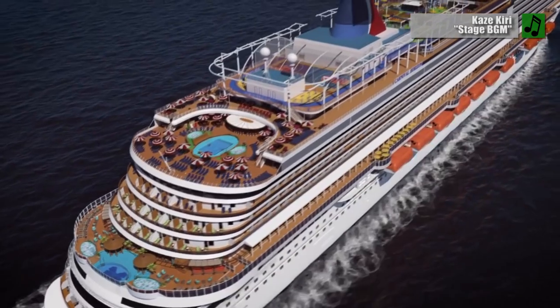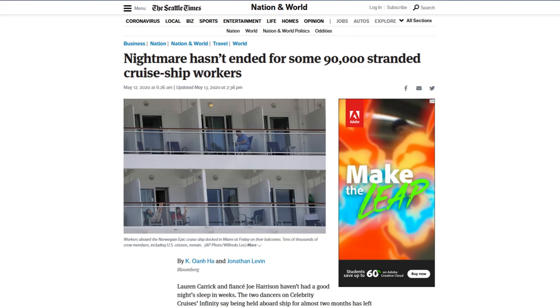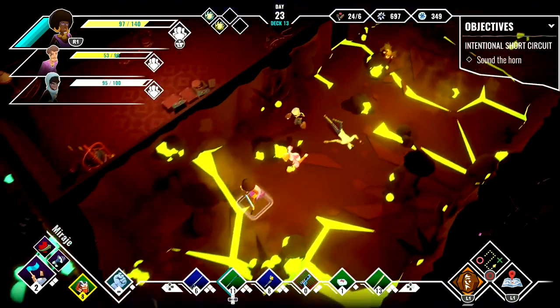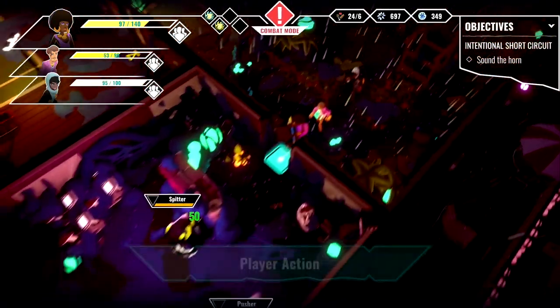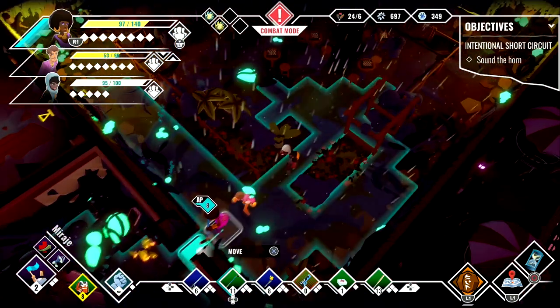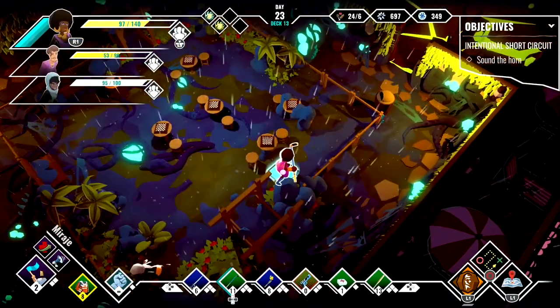This has been a bad year for cruise ships, between headlines of passengers getting stuck on board for weeks on end to the pandemic putting vacations on hold. How could things possibly get any worse? Well, Dread Nautical has the answer to that question, and it's zombies. In this new game from Zen Studios, we go through every harrowing deck of a cruise liner fighting the undead and locating survivors. Too bad the real villain of this game isn't some evil mastermind or brain-eating zombies, but rather the clunky gameplay and randomly constructed levels.